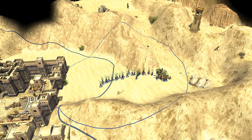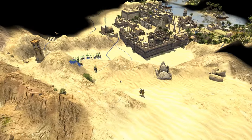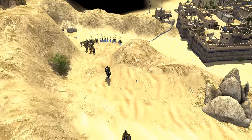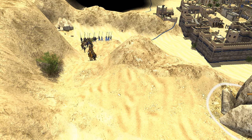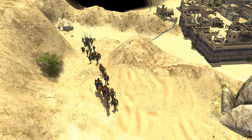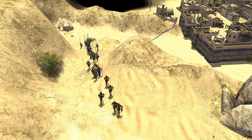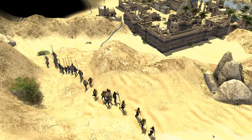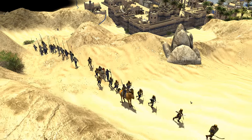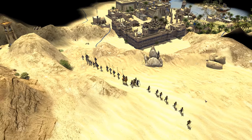During classical antiquity the Kushite imperial capital was at Meroe. In early Greek geography the Meroitic kingdom was known as Ethiopia. The Kushite kingdom persisted until the 4th century A.D. when it weakened and disintegrated due to internal rebellion, eventually succumbing to the rising power of Aksum.